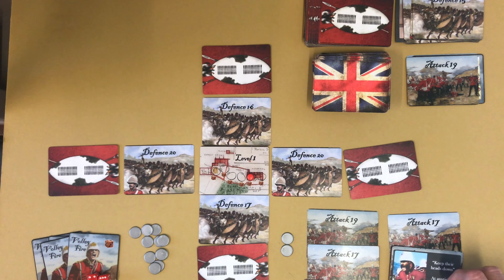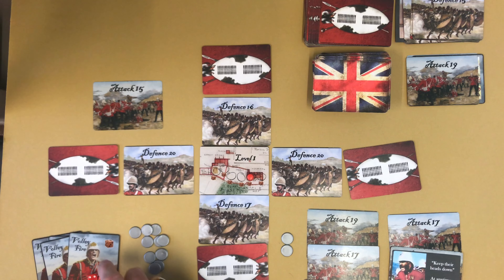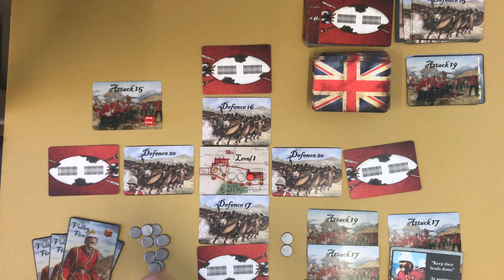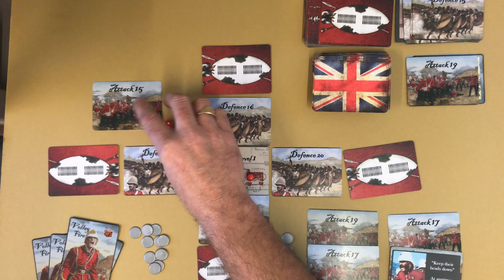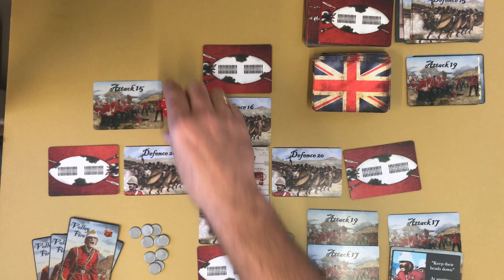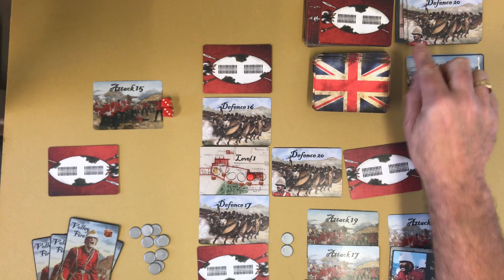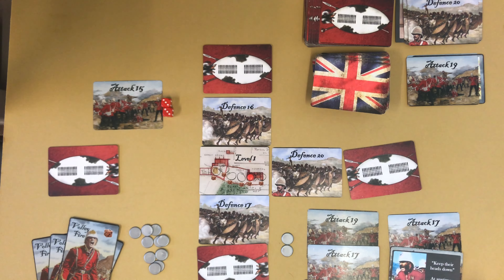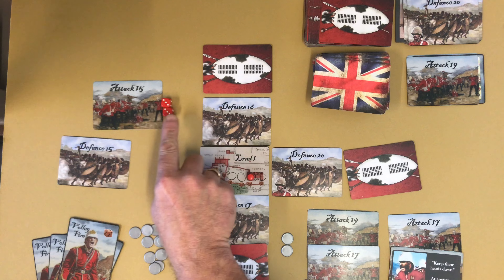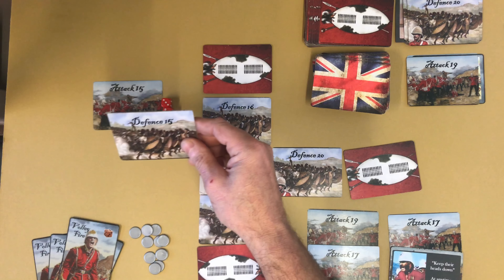We end up with a 17 card. Now we see if this 19 beats the second rank card — it's a 15, so we beat it. No reinforcement on it, so it just gets discarded. Those two are clear, their attack is finished, and we replace those two cards. Now let's risk a volley fire — I'm going to put this low 15 card against a 20. I get a dice anyway for my location, but I'm going to use one of my volley cards to roll two dice instead.